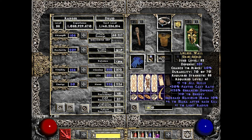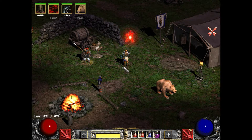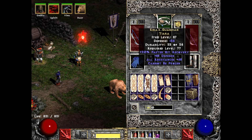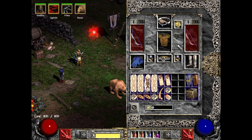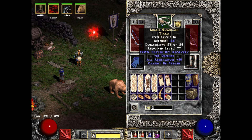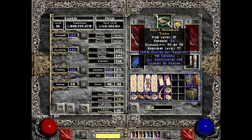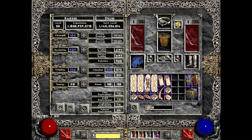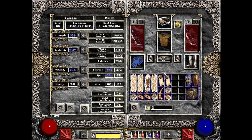I have a couple of summoning plus-two-skills items on switch to just summon my Bear and my Spirit at a little bit higher level. The last piece is Kira's Guardian for Cannot Be Frozen, since I don't have a Ravenfrost available for this character either. A Ravenfrost would actually kind of open up the build because then I wouldn't need to use this. This gives me so many resistances - I just love it - along with the Faster Hit Recovery. I have a 56% breakpoint for Faster Hit Recovery, which is just a good breakpoint.